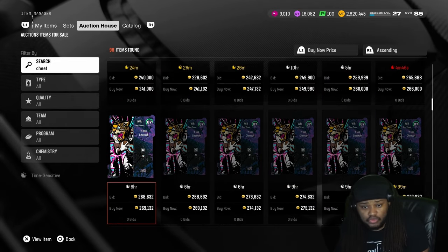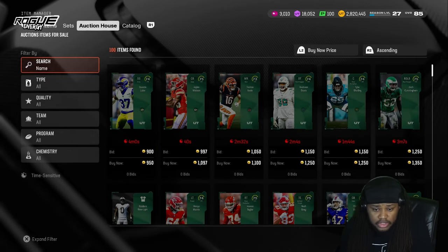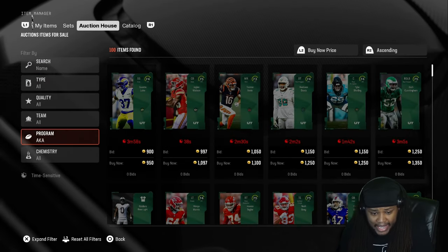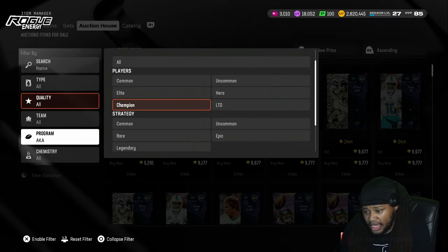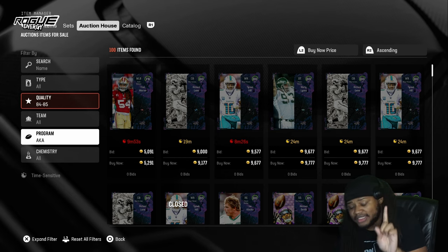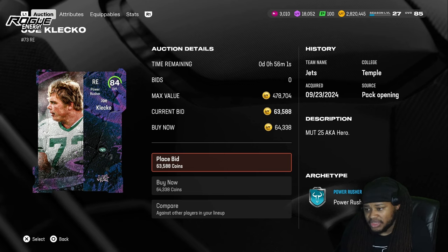What you guys want to do is sit on those filters. Basically you got to get one Tyreek Hill and then the rest you got to get the 84s. You set it up like this - you go to AKA and then you want that quality to be 84-85. You got to make sure you get at least one Tyreek Hill. Don't even put in multiple Tyreek Hills.